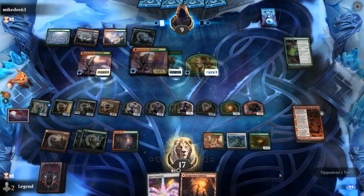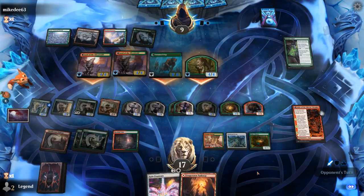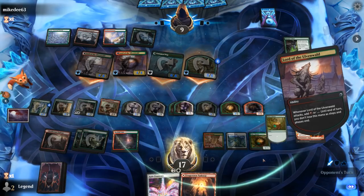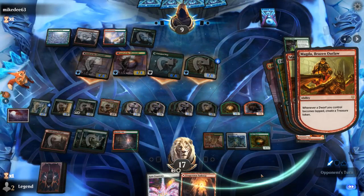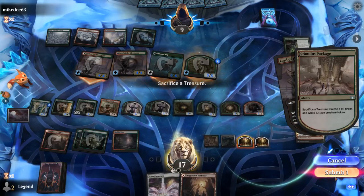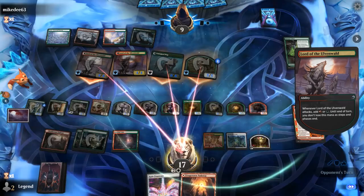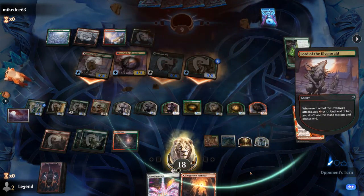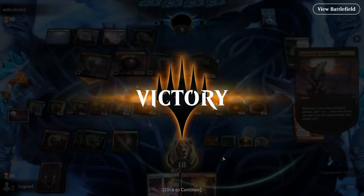Opponent attacks — 14 to 15 damage. I should probably gain a little bit of life here before taking it, otherwise we risk getting killed by a burn spell or pump spell. We can make another treasure — and alright, our opponent has seen enough. Yeah, next turn we would have been able to untap and get an easy Halo Fountain victory.